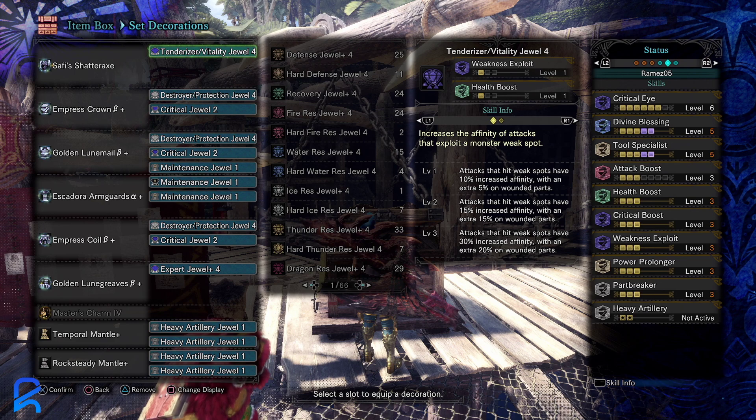On that Safi switch axe you're also going to want at least a level five sharpness, because even though this is zero sum spam, if you drop to blue sharpness all of your attacks will bounce off Fatalis. So make sure you get Lunestra essence and at least one level five sharpness on the weapon. This build gives you five divine blessing and five tool specialist for pure zero sum spam, with power prolonger.